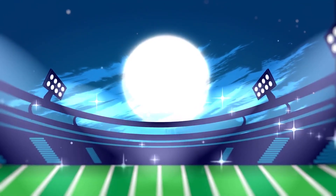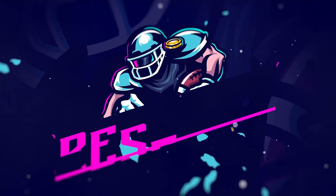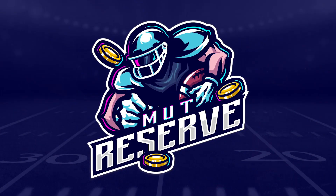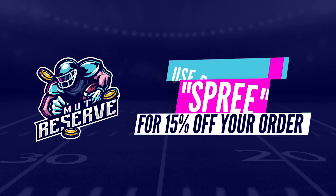If you need some coins to add some ballers to your team, make sure you go ahead and check out mudreserve.com — fast service, great rates, no need to rely on pack luck. Get yourself some coins, buy the players you want, and use code 'spree' at checkout for 15% off.